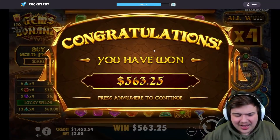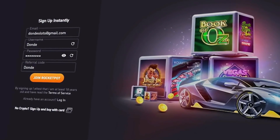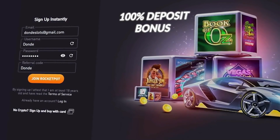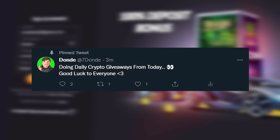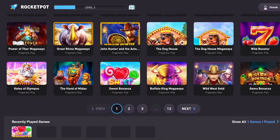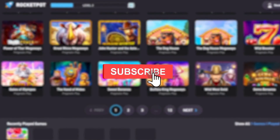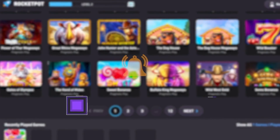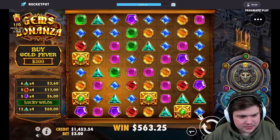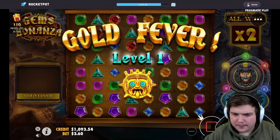Starting off the video with a nice little profit there. If you want to sign up on Rocket Pot make sure to use code DAUNDAE — this will allow you to claim the exclusive 100% deposit bonus. On top of that you'll be able to enter the daily Twitter giveaways. Rocket Pot is a crypto casino that also has a 10% daily cash back on all your bets. Anyway guys, if you enjoy this video please drop a like, subscribe, check out the Twitch where I stream every single day, and let's get straight into the video.